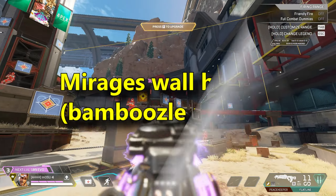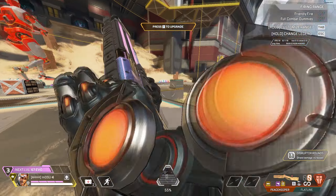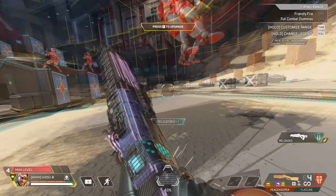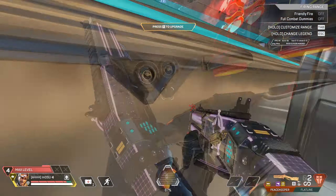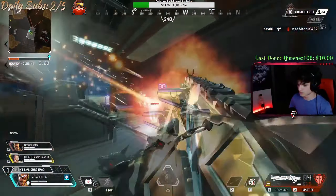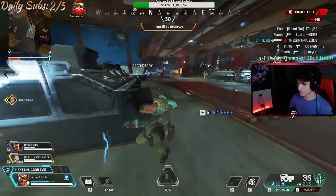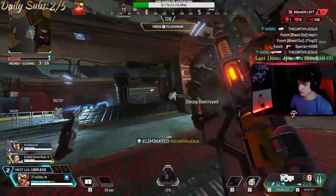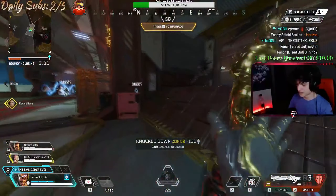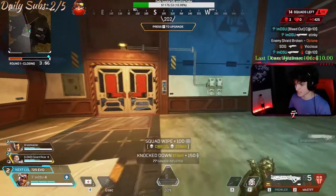I'd like to go over Mirage's wallhack ability when they shoot his decoy. This is a game changer. If you play smart and position yourself properly, they'll shoot your decoys and you get that little notification above their head, so you know exactly where they are. In this clip, I closed the gap with my Mirage ult and destroyed the Maggy with relative ease. If you pay attention to the left side, you'll see his two teammates shoot my decoys, so I know exactly where they are. I get to pre-fire the Horizon and just destroy her.